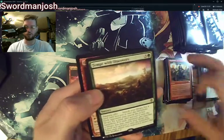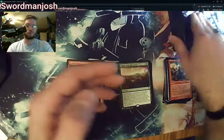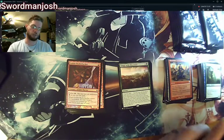Tempt with Discovery — good Commander card. And a Goblin Bushwhacker. This may end up being about a 30-minute video for one box opening.